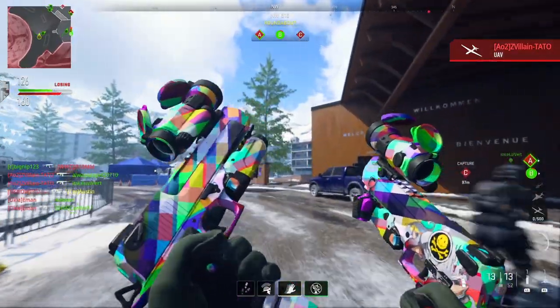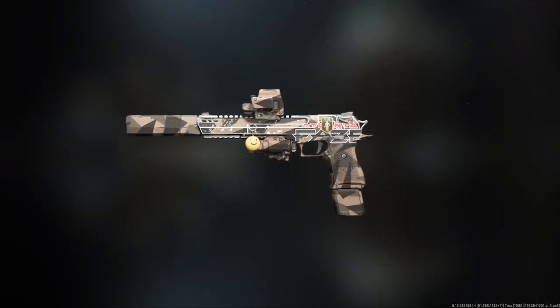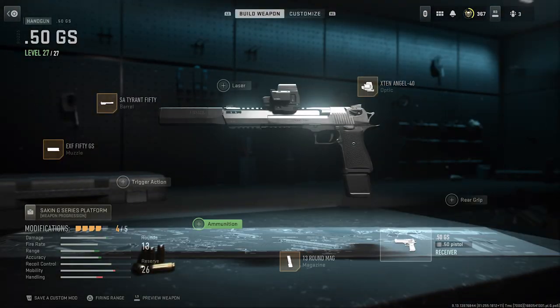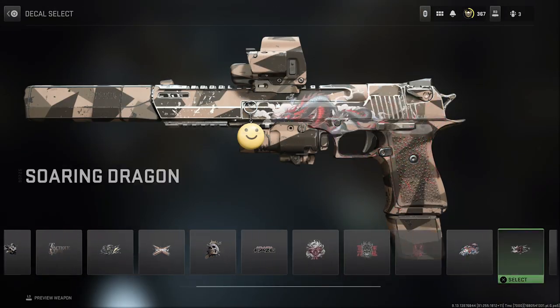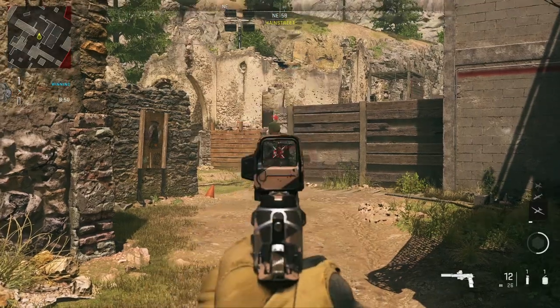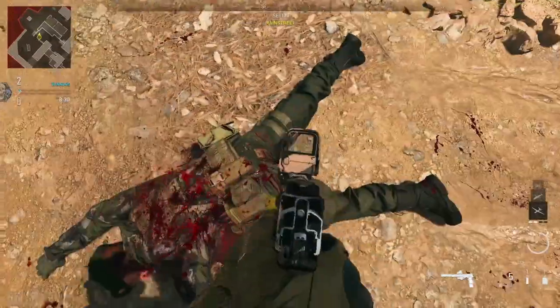And you can't forget about secondaries. Here's the absolute best pistol build in the entire game. This thing is actually so crazy that we called to have it committed into a psych ward, but the fucker is so good at manipulation that they convinced the entire staff that they were the crazy ones and locked themselves up. Look at how easily this thing melts people — this is crazy.